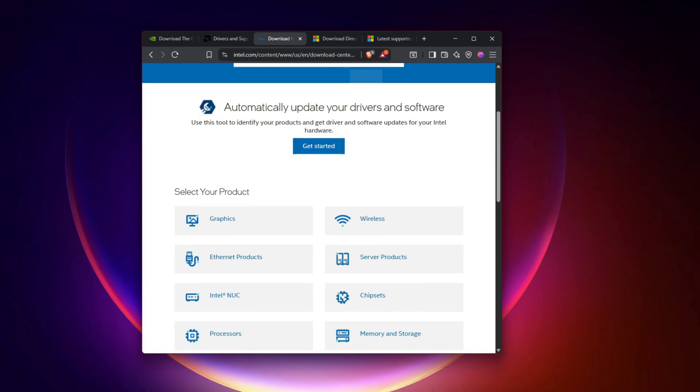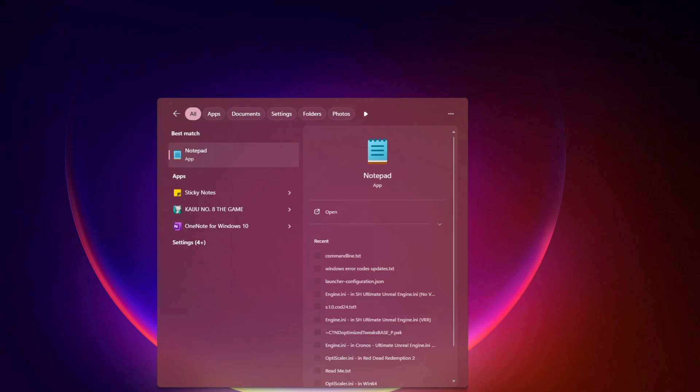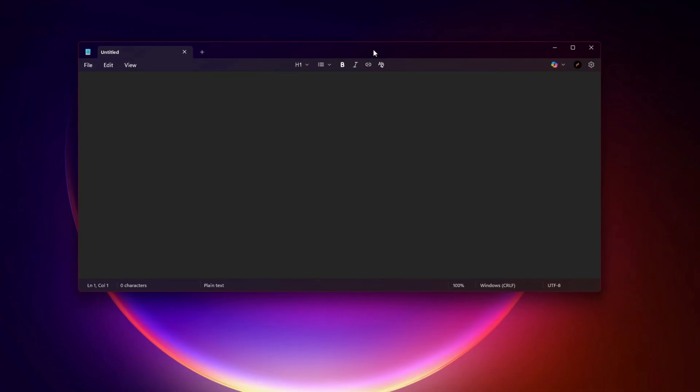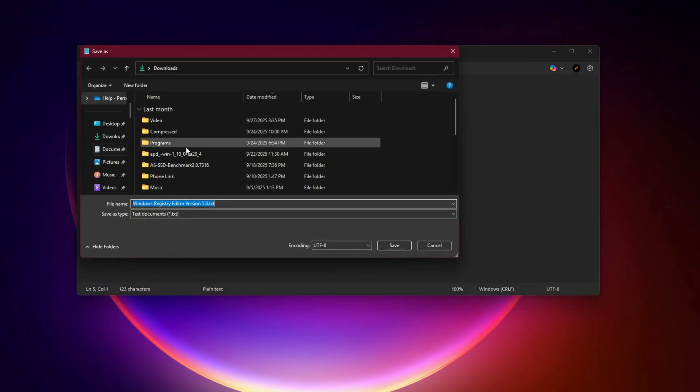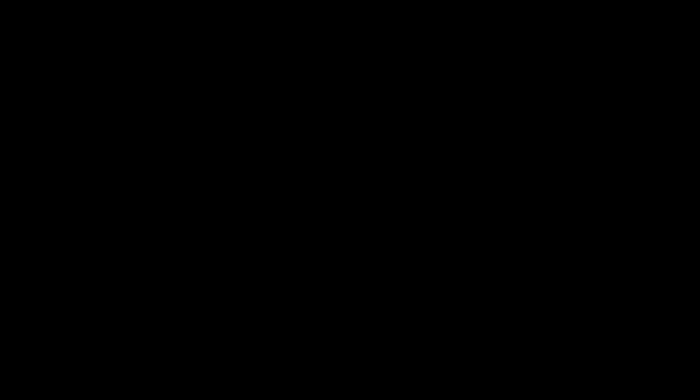Fix 2: Windows Multi-Plane Overlay (MPO) is a hidden culprit for black or white screen flickering. To disable it, open Notepad and paste the following registry entry: Windows Registry Editor Version 5.00, under HKEY_LOCAL_MACHINE\SOFTWARE\Microsoft\Windows\DWM, set OverlayTestMode to DWORD 00000005. Save it as DisableMPO.reg, double-click it to add to registry, then restart your PC. This forces Windows to render frames cleanly without stacking multiple GPU layers.